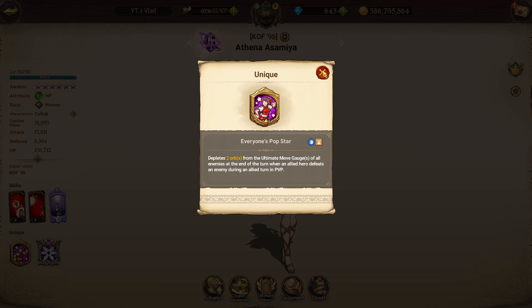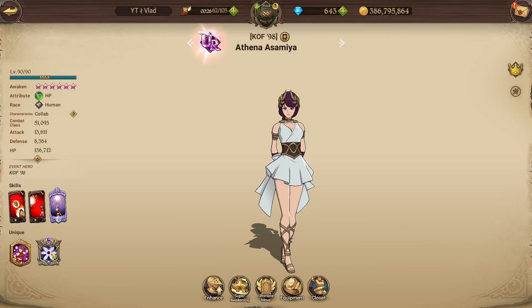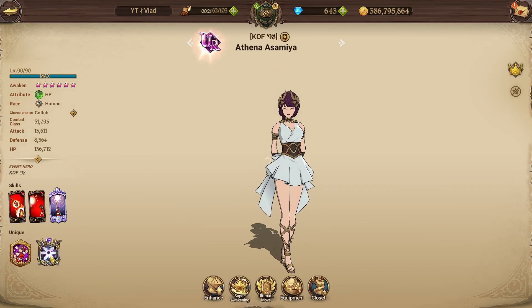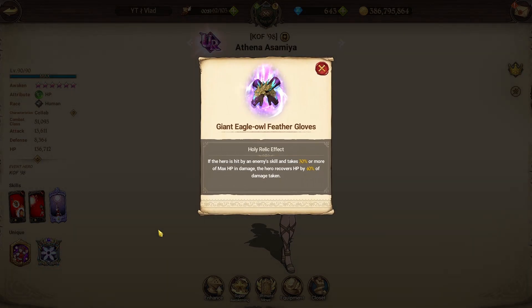It works really well in Brawl mode. This is the way you'd most see her, since the auto just attacks whatever — usually people like to run suicide Elizabeth or suicide Dreyfus to get four ultimate gauge, you know the story. Now looking at the holy relic, which is definitely one of the coolest we've gotten so far: if the hero is hit by an enemy skill and takes 30% or more of max HP in damage, the hero recovers HP by 40% of the damage taken. Really good — kind of like a mini Rugal passive, and it doesn't cap out at a certain number of tries either. This can literally go on forever.